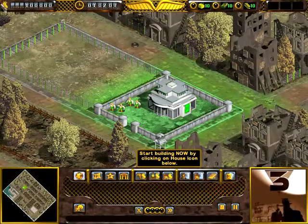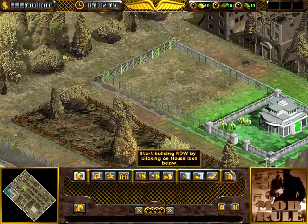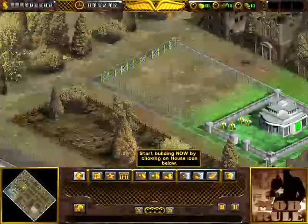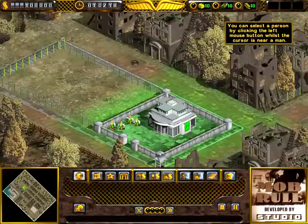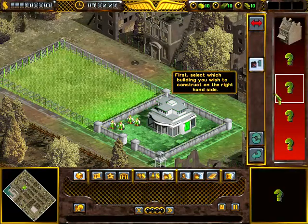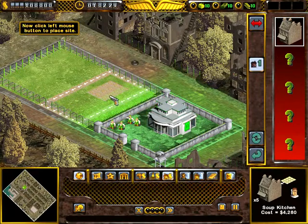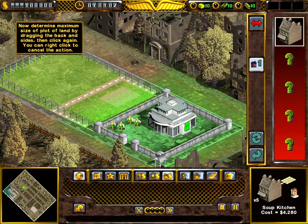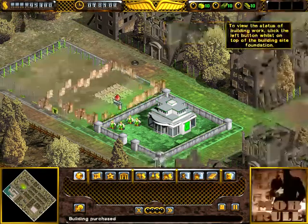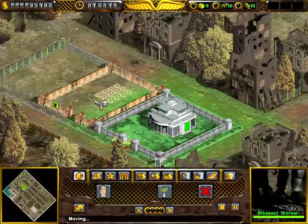So what do we need to do? We need to build a house — a soup kitchen, right? So start building now. We're gonna purchase a building and it is going to be this soup kitchen right here. We'll build it right next to the HQ, center it right there. And now I'll highlight my workers and move them into the construction zone.